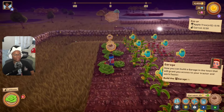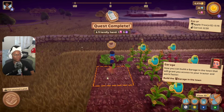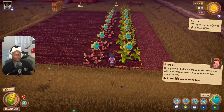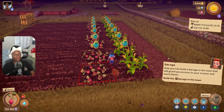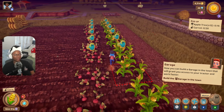We leveled up to level three! We might as well water the stuff over here. Another trick: if you have crops that need watering on both sides, hold down the action button and stand in between them — you can water both at the same time. Another super cool trick.